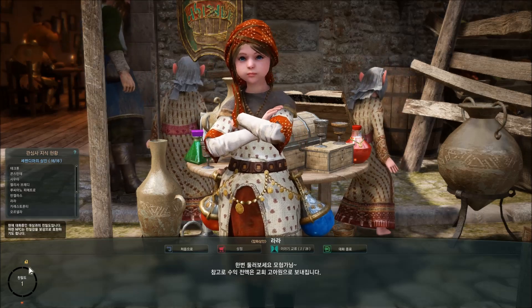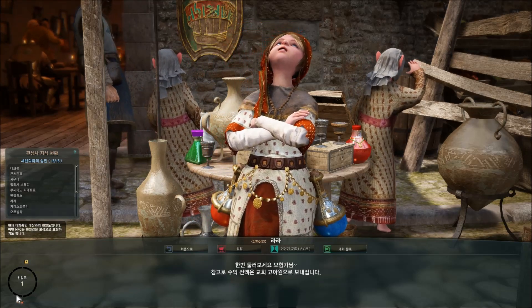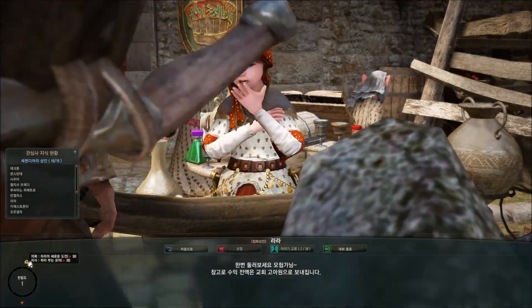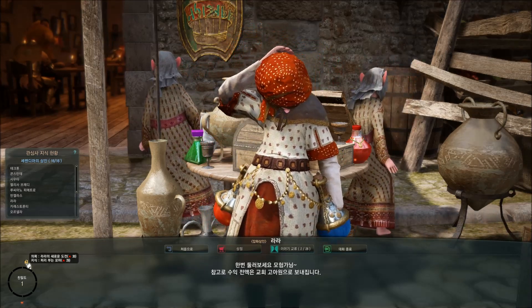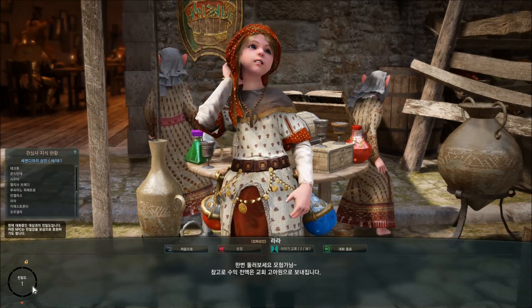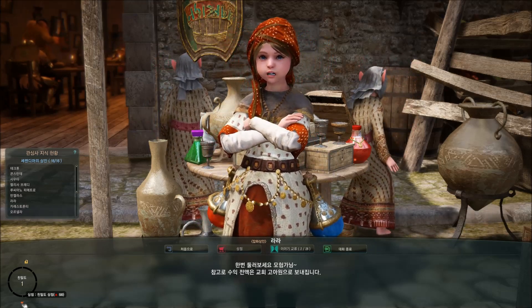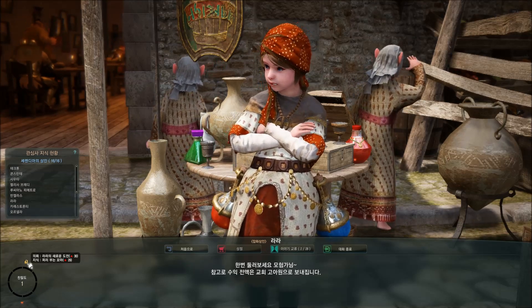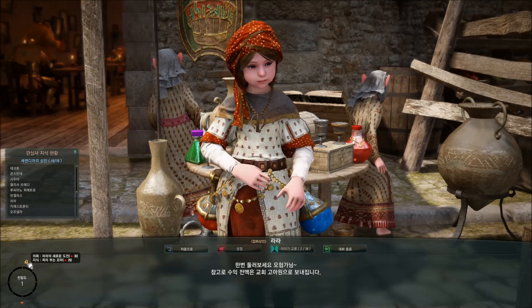Here you can see the different rewards. This bar slowly fills up the more you increase your intimacy with her. At 30 and 29 intimacy, I can unlock the quest and the knowledge. And then at 500 intimacy, I can unlock more options at the shop. So I'm actually going to aim for the knowledge and the quest, since 30 points should be easy to get.